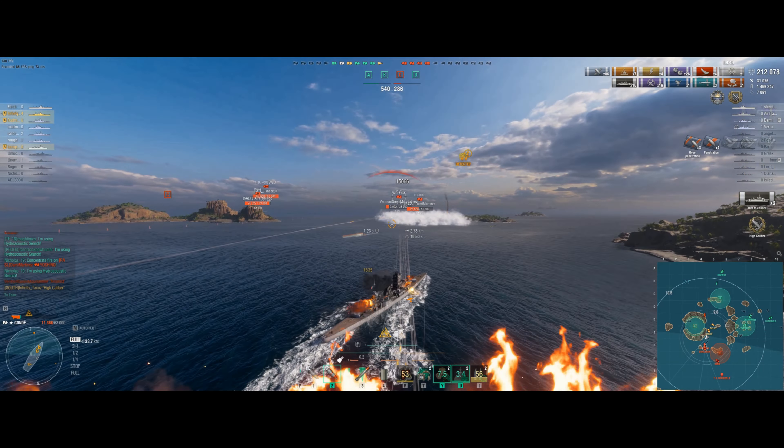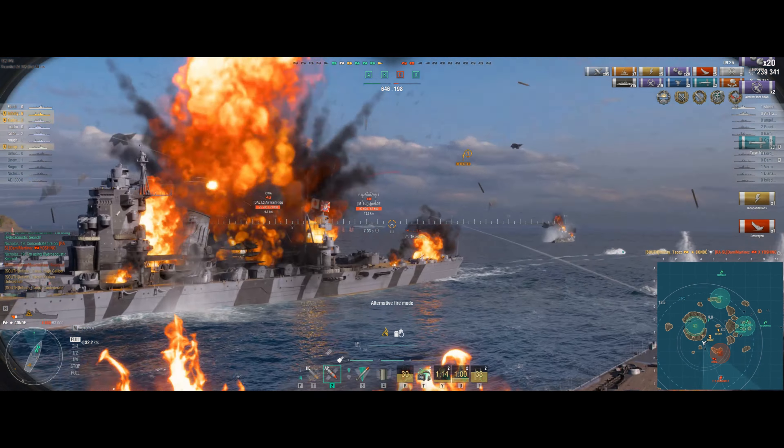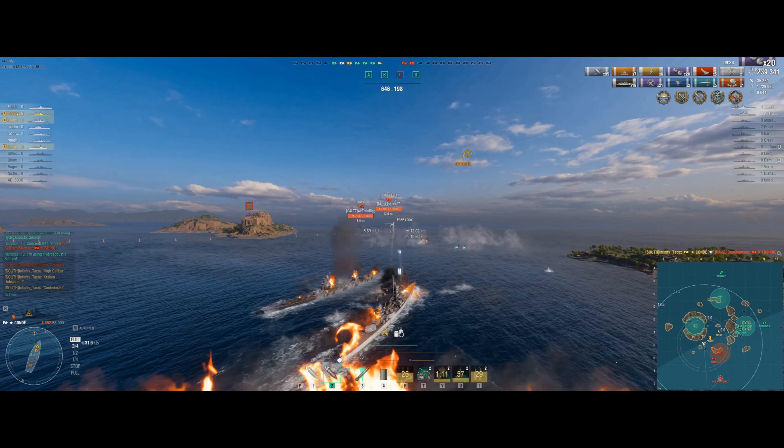Launches torpedoes at the Yoshi. Confirms the torpedoes are on target. Switches to alternate firing mode because he's not expecting to live for very long, and unleashes on the enemy Franklin Delano Roosevelt. Big hits. That FDR was at full HP before that salvo — that was a great hit by Krine right there. I think he might have citadeled that Iowa, or just did a sheer amount of armor-piercing damage. And there goes Taco. I'm sure you all can agree that he definitely carried his weight.